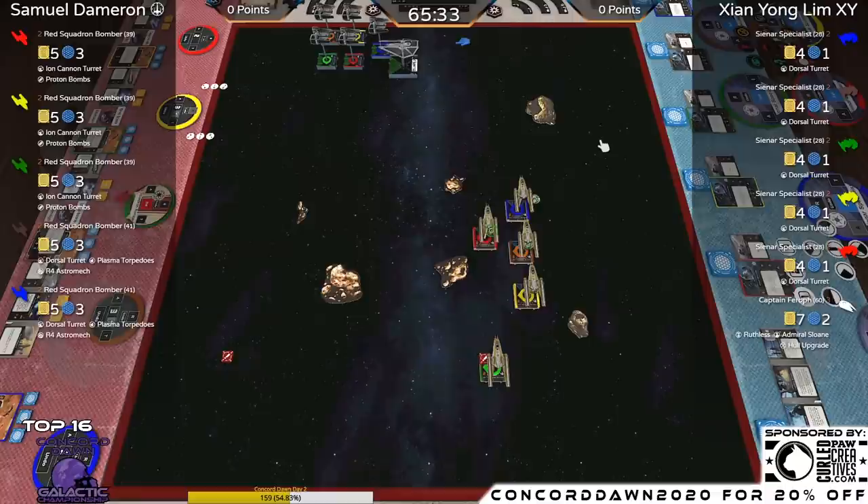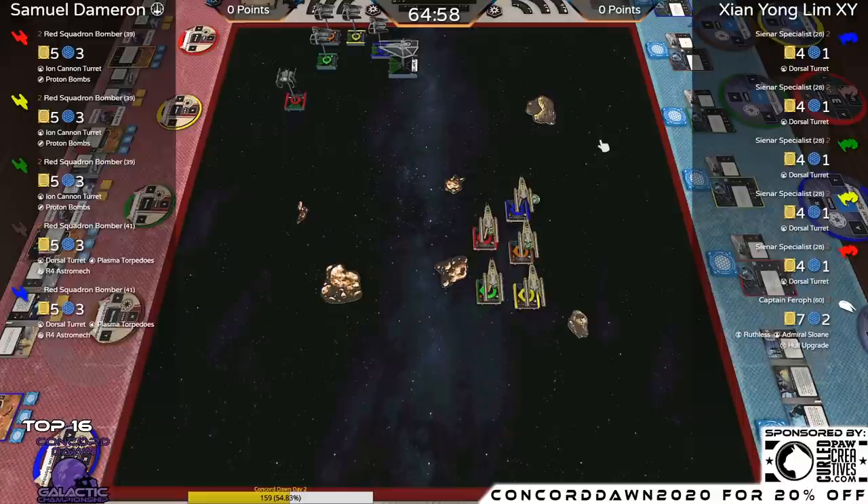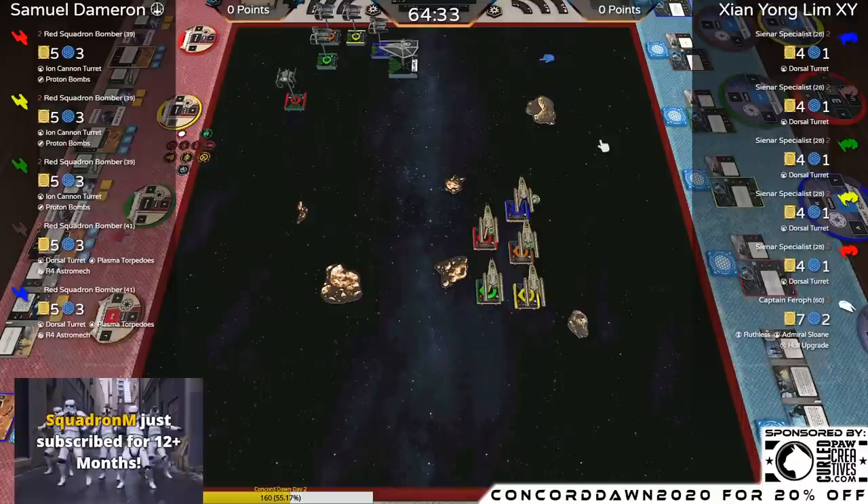I like this approach from the Y-Wings coming in. It's still going to be another turn before we get shots going off. Despite being another turn away from shots, we're ten minutes in and about five rounds, so they're playing at a very good pace. Things will change once we get into the thick of it with 11 ships — you'll have to think more. From experience, XY plays pretty quick.